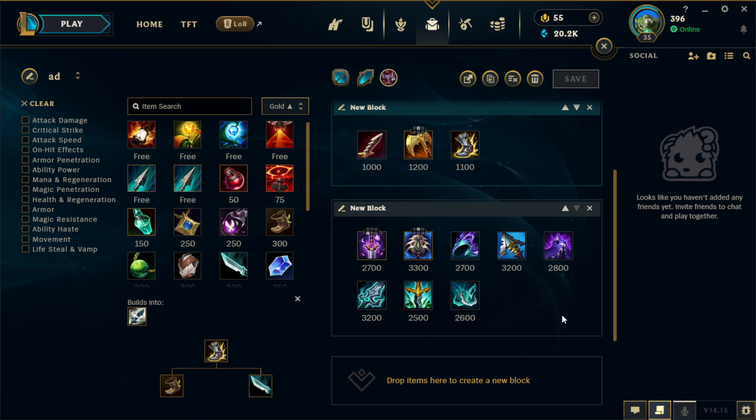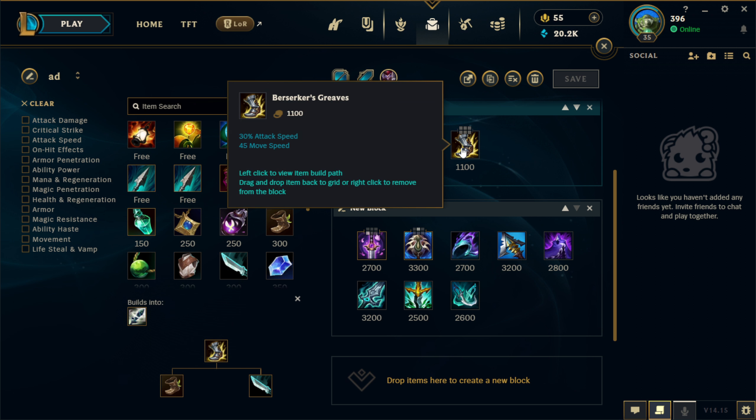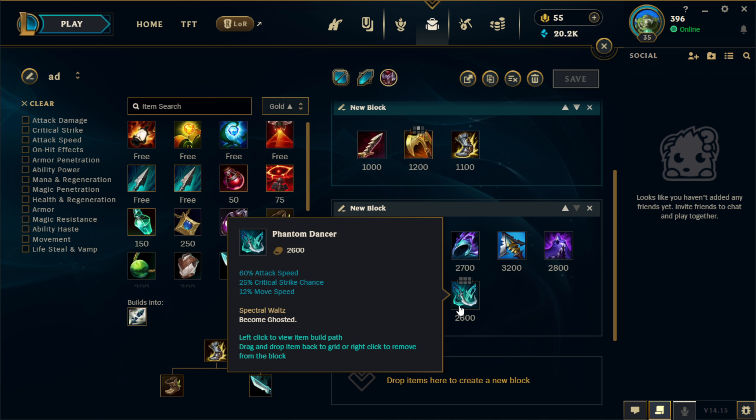Usually what the full build looks like for me is Profane Hydra first, into Opportunity, into Serylda's, into Edge of Night, and then finish off with Botrk — just to give you an example of a full build. If you reach late game, never upgrade your boots to Zephyr. Zephyr is a bait item. I would just sell Berserker's for Phantom Dancer — it gives you way more attack speed, 12% movement speed so you won't be losing much, and you have the chance to crit on your auto attacks as well.